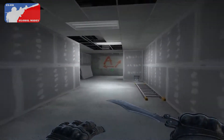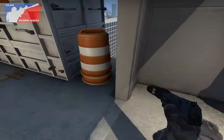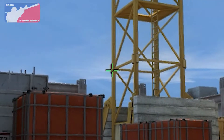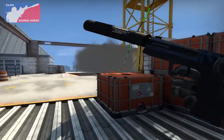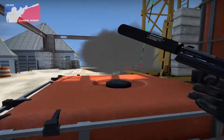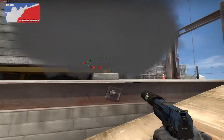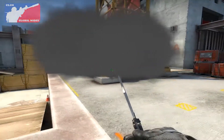Welcome back guys, today I have a very cool one-way smoke for ramp. Go to this corner and aim on this bump on the crane, then left click throw. This will smoke off ramp in a one-way so you can peek from here but they won't see you from there.